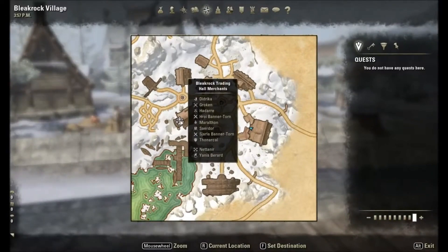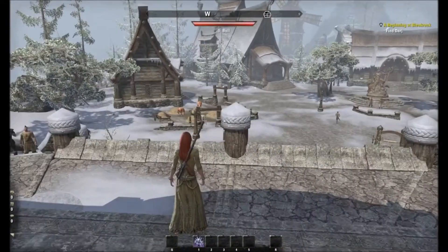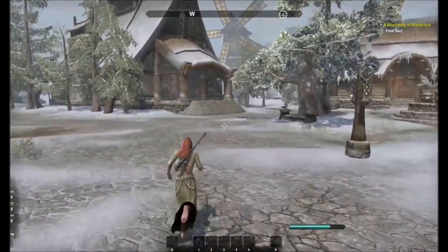When you cursor over it, it shows you all the different vendors and whatnot. There's also a banker there. So we're going to zip across to it. Space to jump over, and shift to run.